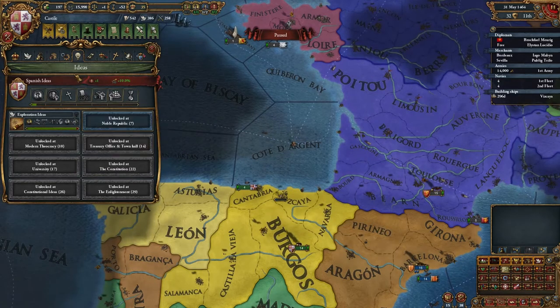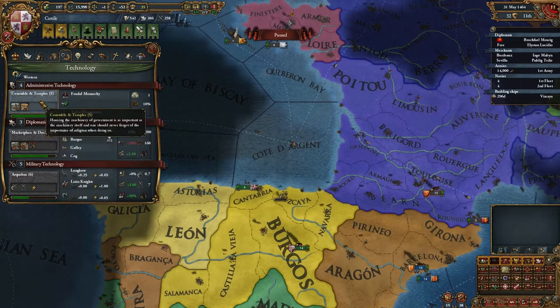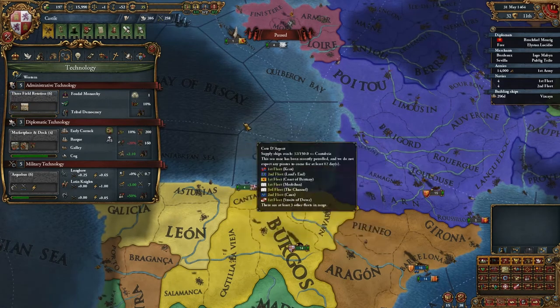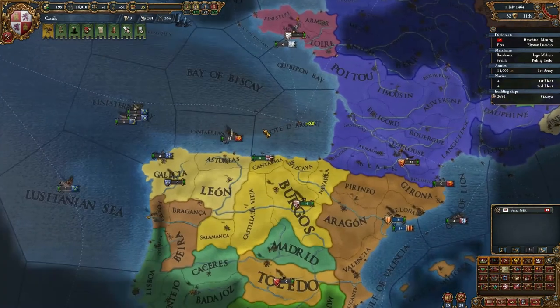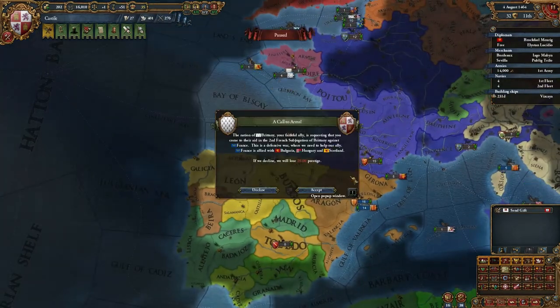Legitimacy — and then let's get temple and constable, and start improving some infrastructure when we get the money. There we go.